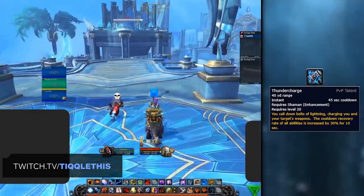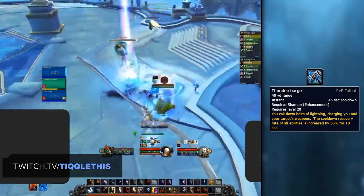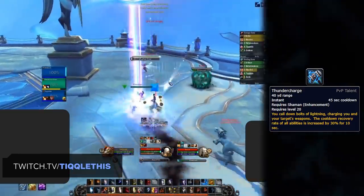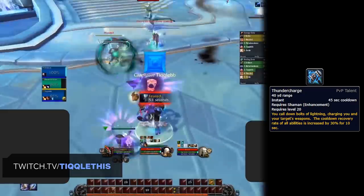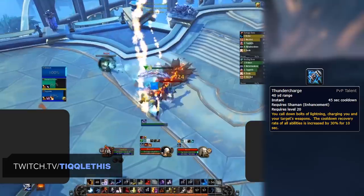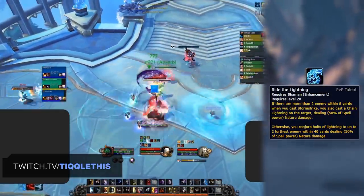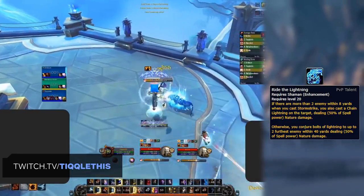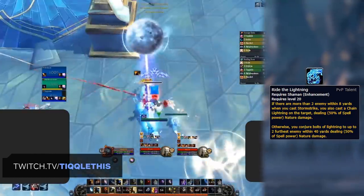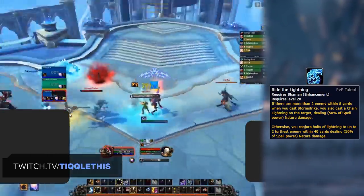Alternatively, Thunder Charge can be a niche option to reduce the cooldown of your own and teammates' offensive or defensive cooldowns. This is particularly useful to throw off enemy CD trackers, and can be great in certain compositions like Enhancement Rogue or Beast Cleave, giving you important CDs back a lot faster. Then the last option to consider is Ride the Lightning, which provides a large boost to your overall pad damage, especially if the enemy team has large amounts of pads like Death Knights, Warlocks, or Hunters. The drawback is that it can break CC and it's relatively useless during your burst window, but if you're simply looking to maximize consistent damage, it's a good choice.